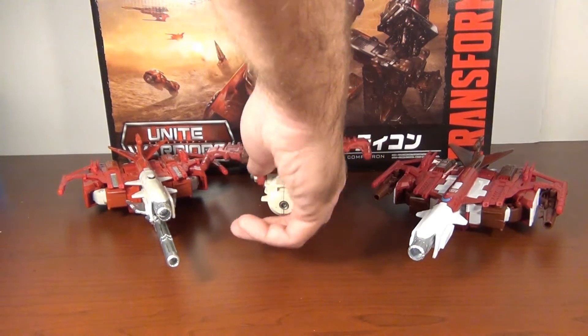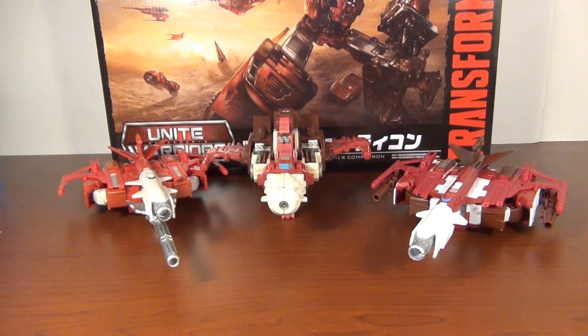Here's G1 Scattershot — mine's old and faded and kind of yellow, but it still looks good. And as you can see, there actually were a lot of cues taken from the G1 toy for the new Scattershot. It still takes more cues from the cartoon, but it's nice to know that the toy was acknowledged as well.